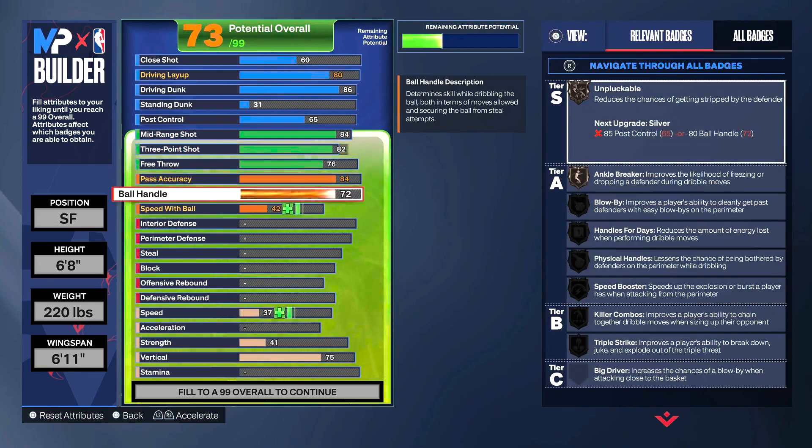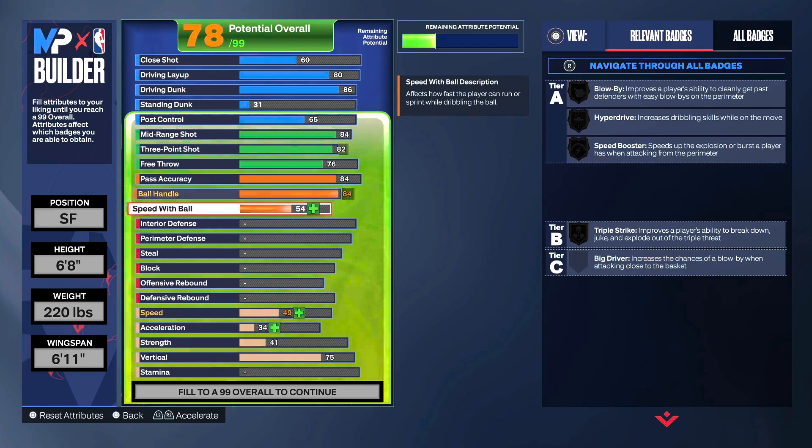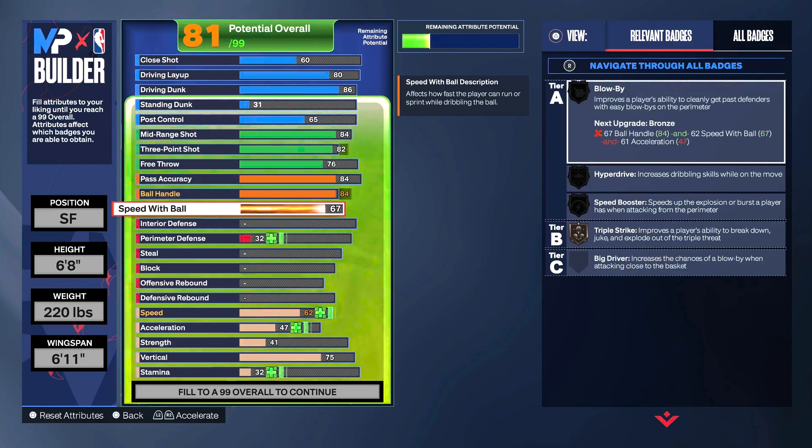Ball control we put up to 84 as well, just because we were trying to get a few key badges. Speed with ball we put up to 75, because unlike in previous years where it didn't matter much, this year it does — as you can see it ties into some key badges: blow by, speed booster, and triple strike.